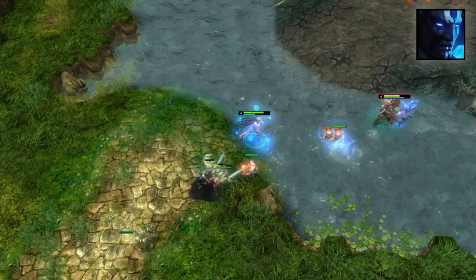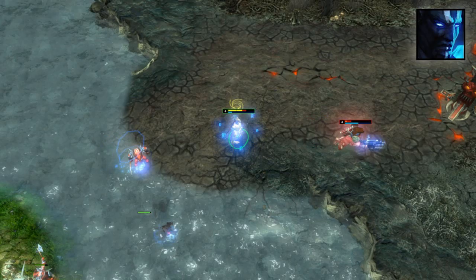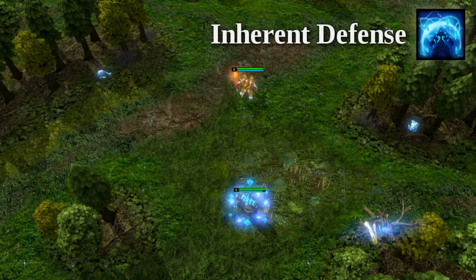Stasis Smash can help set up kills with Telekinetic Lift. Since the target of Stasis Smash takes less damage, using Telekinetic Launch during the vortex will result in less overall damage done.